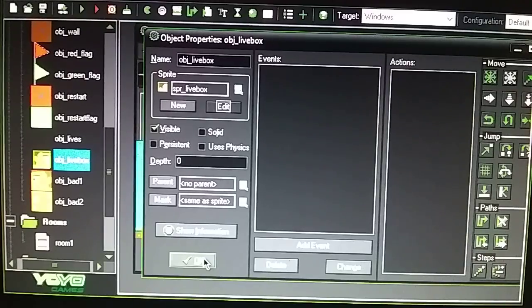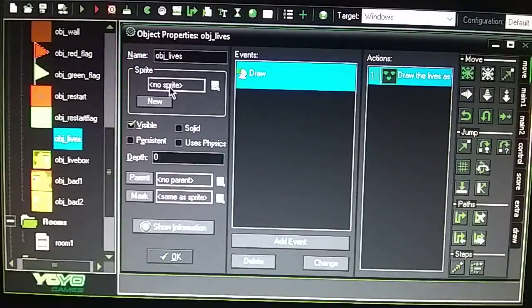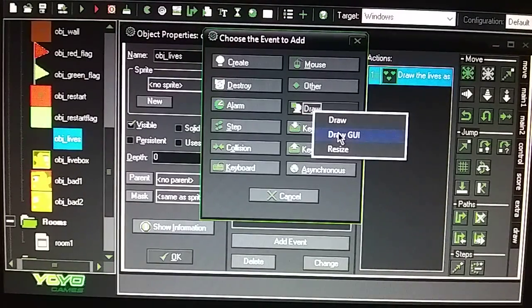That's all you need here — make sure it's visible. For your lives object, do a Draw event. I checked this on my phone: do not use Draw GUI. If you use Draw GUI it's going to make your images a lot larger and they won't be in the right position on your phone — on the computer it looks fine but on the phone it does not. Do not use Draw GUI or resize, because it will enlarge the image and take up most of the space on the phone or tablet. Keep it at Draw.